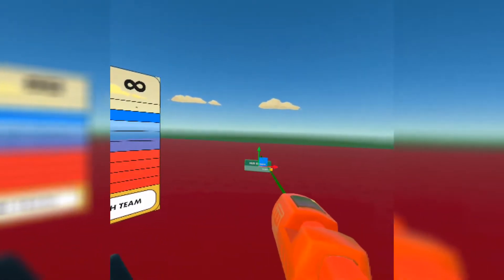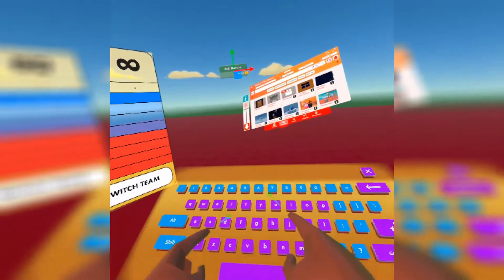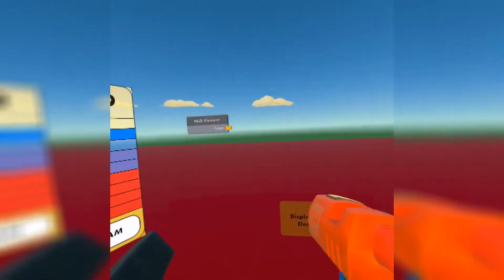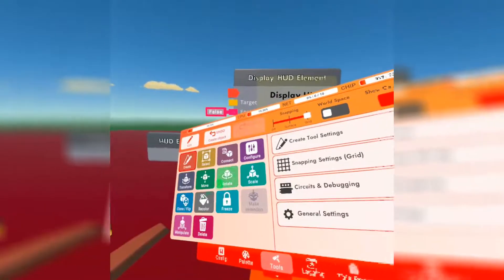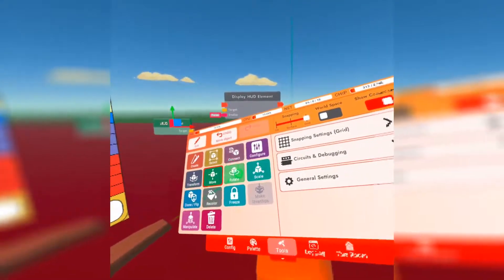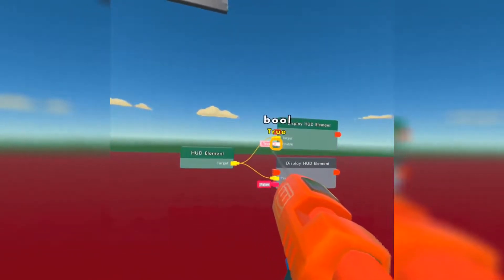We're going to start with a HUD element chip. We're going to get two display HUD element chips — just search HUD and you'll get all the HUD chips. Get the HUD element and two display HUD element chips. We're going to connect the HUD element to both of them.